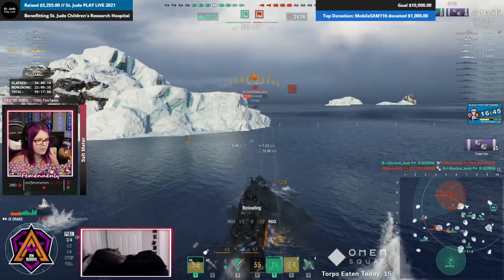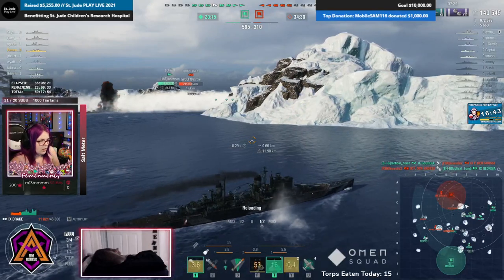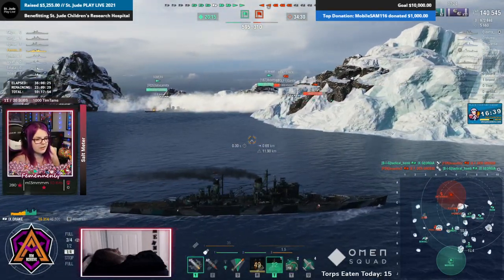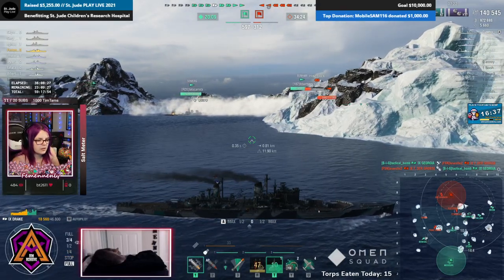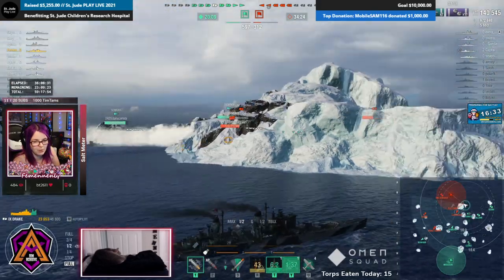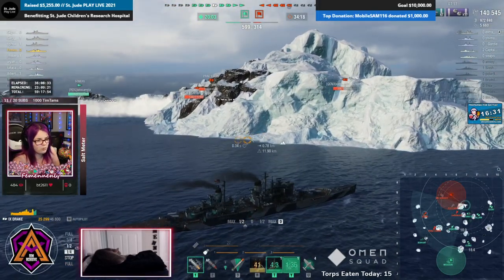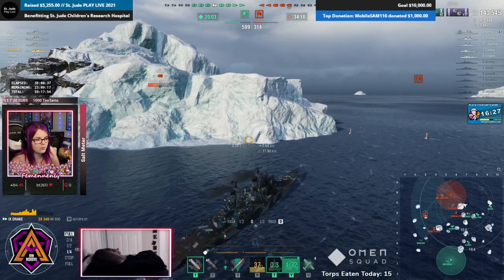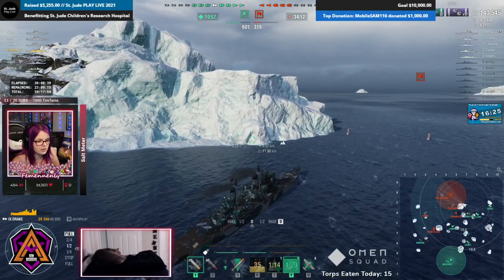This is where we benefit from having the super heal. With the Drake and Goliath you really want to wait until you're under 20k health before you pop your first heal, because you just don't need to. These cruisers have a super heal. We already have 140k damage — very nice. I have hydro up because we know we have DDs close to us.